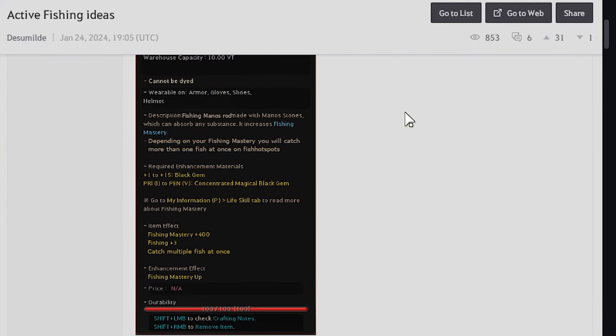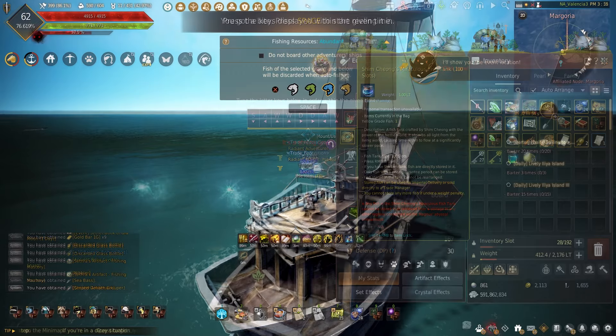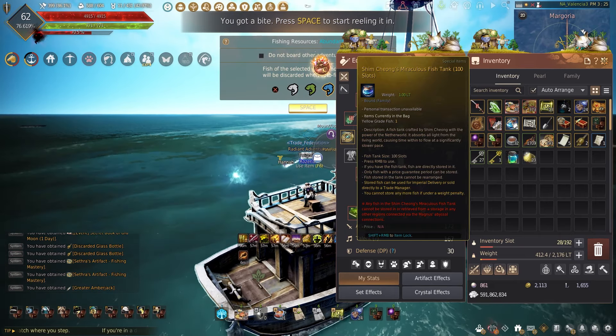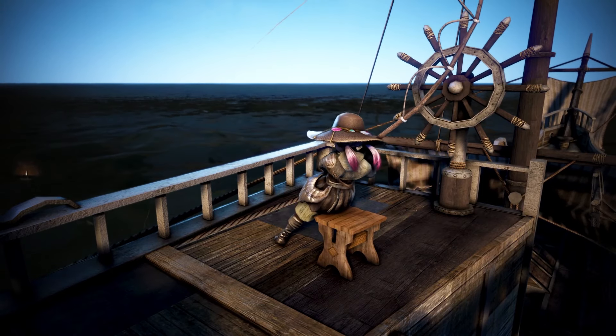Finally, after all those years and all those posts on the feedback forum, Pearl Abyss has finally listened to us and they may have saved fishing. Welcome back to the channel All About Life Scaling. My name is Teddy and today I'm going to be showing you the new fish tank that just came out — the Creos fish tank. This fish tank will add more to your fishing, increasing the money that you can make and making the game more AFK.